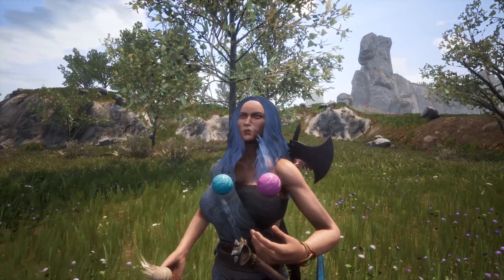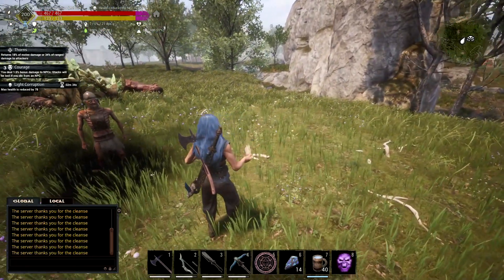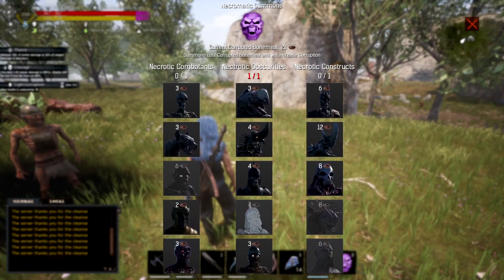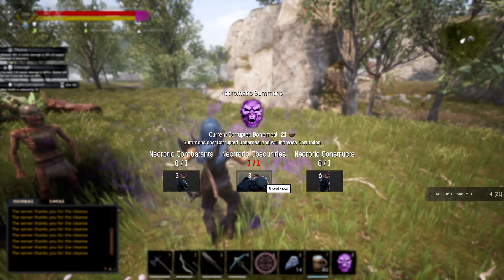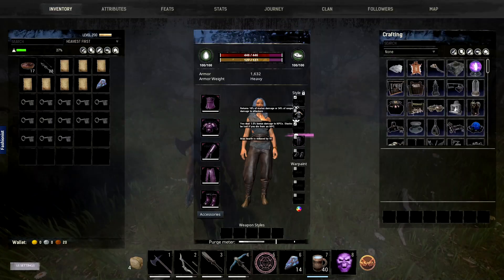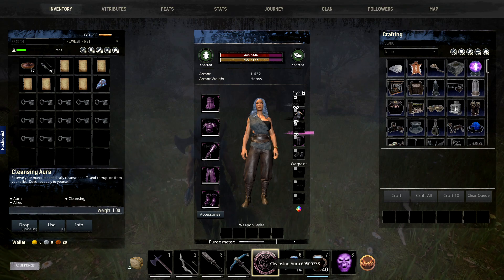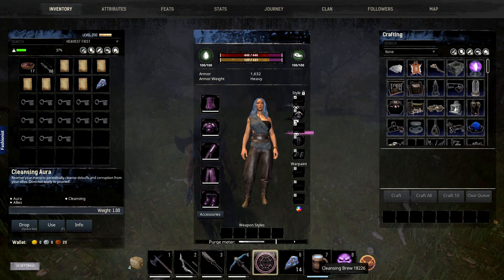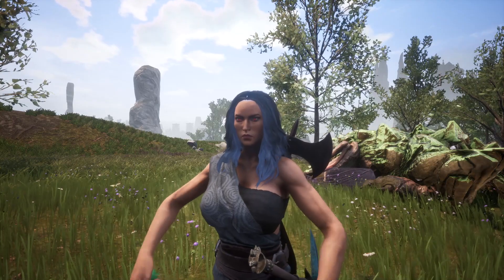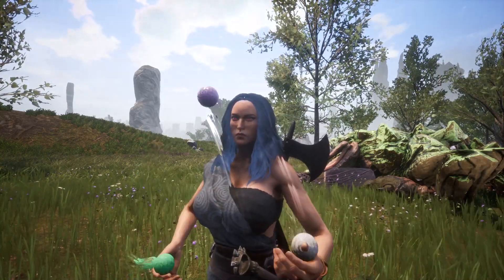There is plenty out there to get. You might also be wondering about corruption - you're going to get that every time you summon, so be careful. Consider having something to uncorrupt yourself such as a cleansing brew. If you want to heal your allies you could use a cleansing aura, and you and a friend could cleanse each other. There are many other ways to remove corruption - even just bringing around a dancer works. Anyway, I hope that helped you get into necromancy. Thank you for watching, I love you all, see you in the next one!